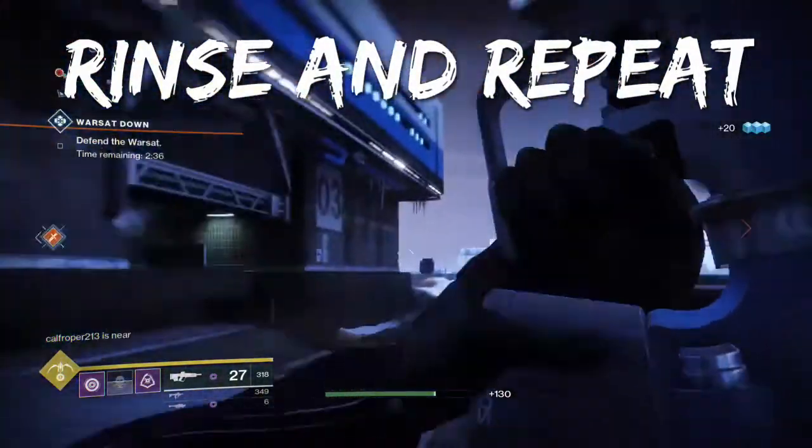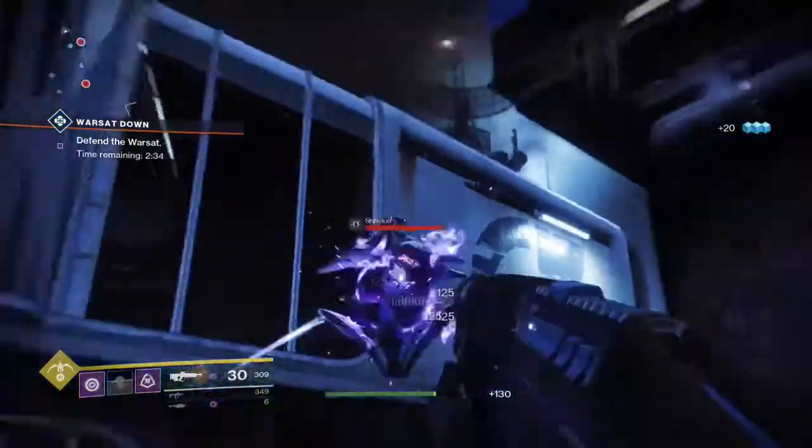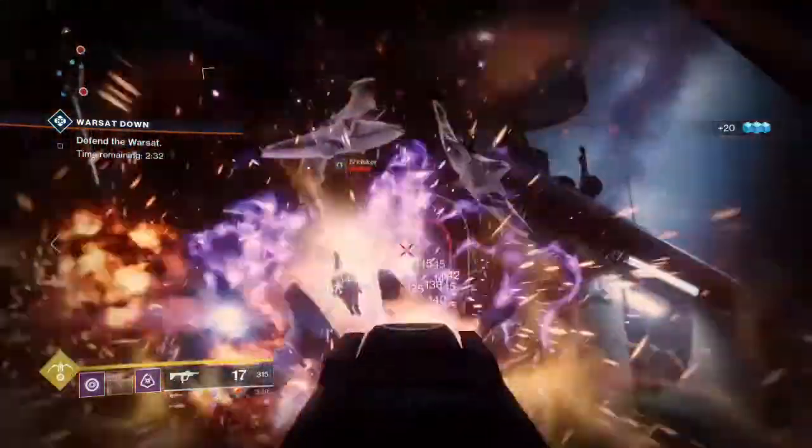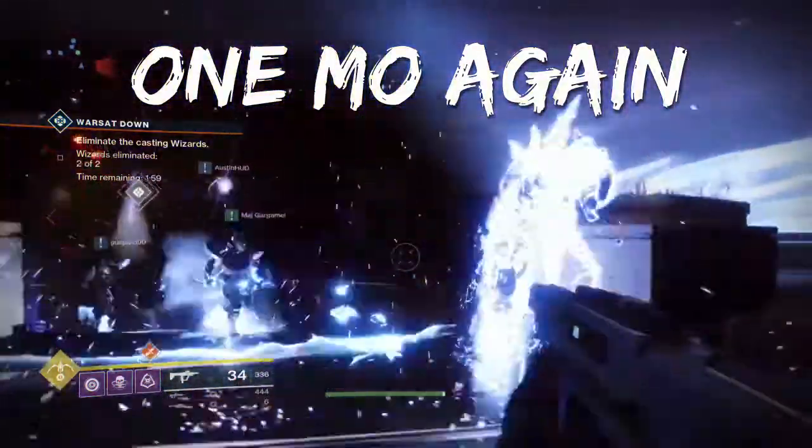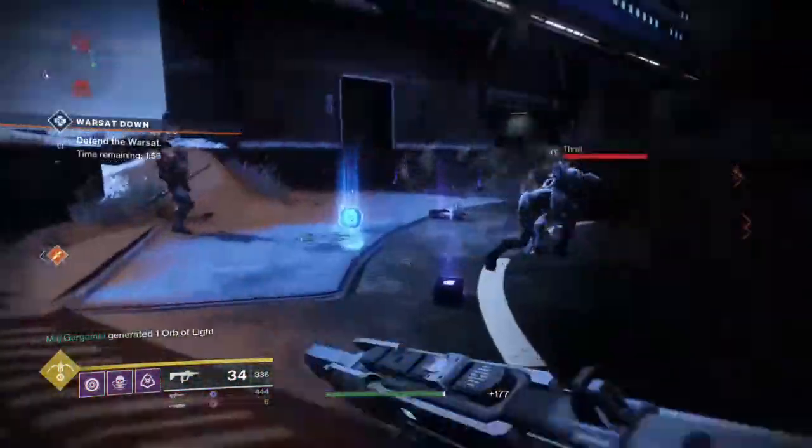Got the first one down — just rinse and repeat, do the same thing again, knock out the second one. Then finally we got the last one here, same process: kill both the wizards and take it down.